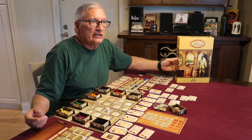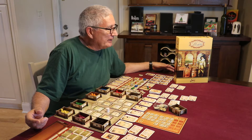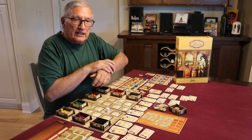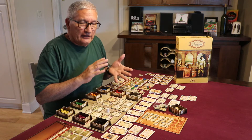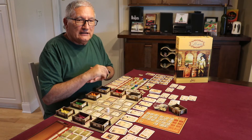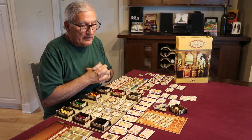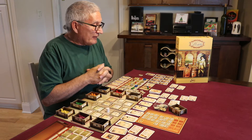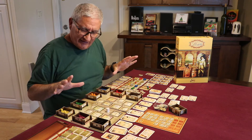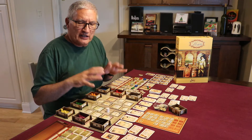Mercator came out in 2010, designed by Uwe Rosenberg. This game is a freak of nature — it's amazing and one of Uwe's best. If you're familiar with board games, you know Uwe Rosenberg — of Agricola, Glass Road, Fields of Arle, Le Havre, Ora et Labora, Caverna, and A Feast for Odin. He's designed some amazing games, and this is right up there. I've seen a lot of people online criticizing it, saying it's boring, and I just don't get that.